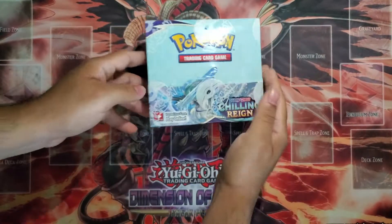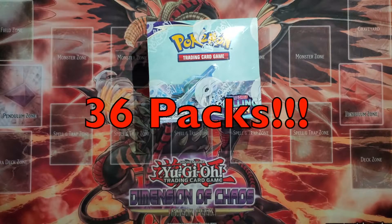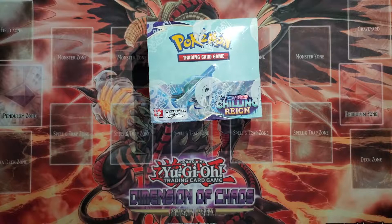But yeah, this is the latest Pokemon set, guys. We're going to open today a whole booster box — 36 packs. There are a lot of secret cards in here: secret rares, alternate arts, full arts. This whole box is the holy grail. This set is amazing.